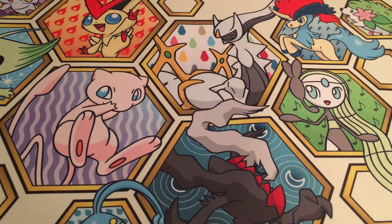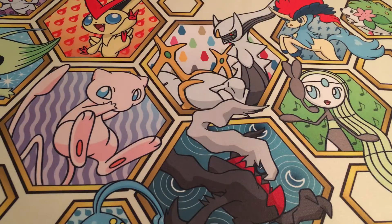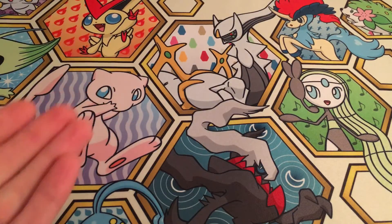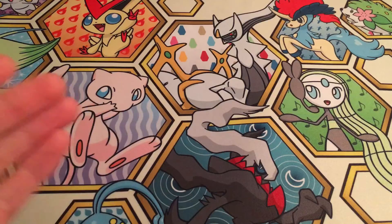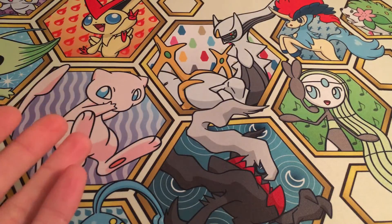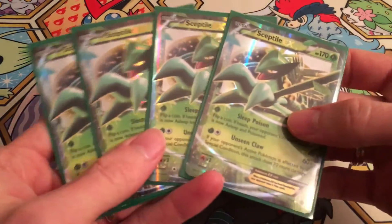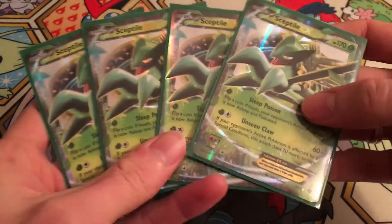What is up YouTube? My name is Eben, and I haven't brought you anything in a little while, but I'm bringing you something really good — tried and tested from Dallas Regionals. It's actually from the day two event, the League Cup. I came in seventh out of an event with a little over a hundred people in it, and the deck is Sceptile.